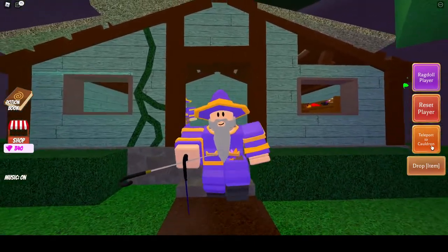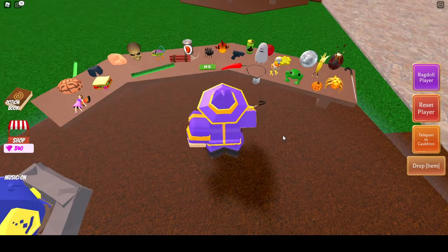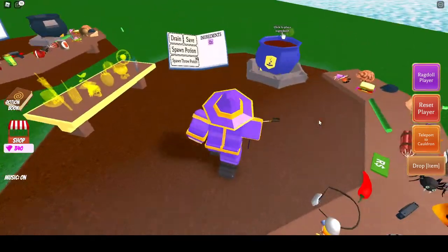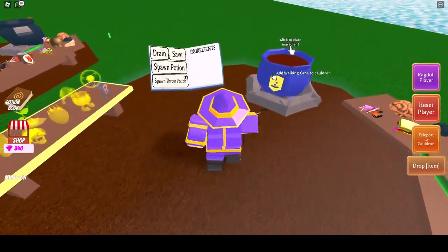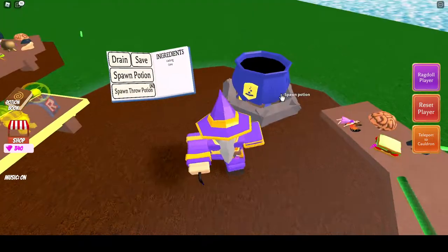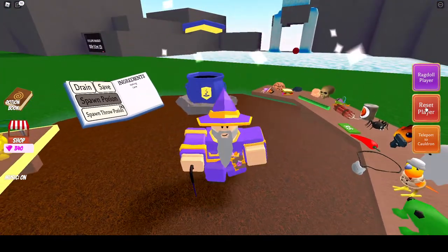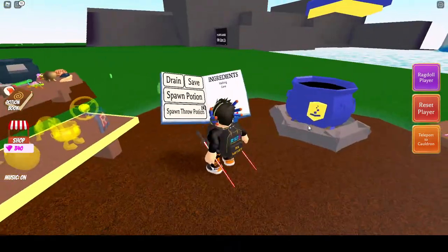This is the cane ingredient! Let's get it back to our cauldron. Okay here guys, we got the cane ingredient. Let's just put it here. Here's the old potion. Okay, it's done!